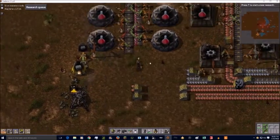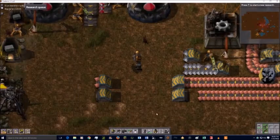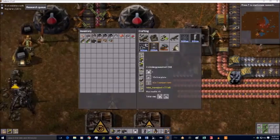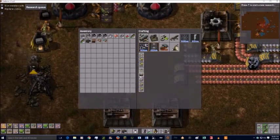In preparation for making green science, I start designing the areas that will take the materials off the line.